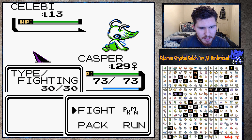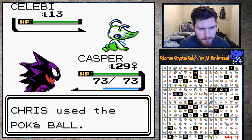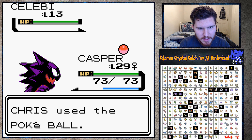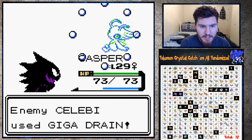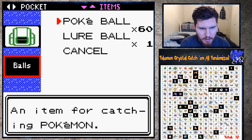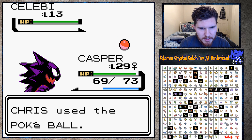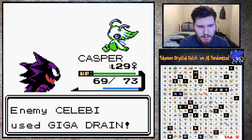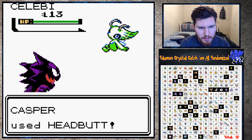I might have to bring this thing with me - Celebi is my second favorite Pokemon of all time. I don't know if I can hit it without killing it - it'll probably survive. Come on, get in the ball Celebi, please! It's gonna be very hard to catch though. Giga Drain - if it had Psychic and Giga Drain I might switch to it, or at least train it in tandem with my Casper. I'll try a headbutt - I think it might survive.